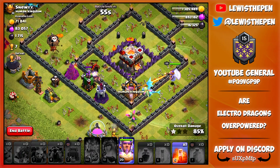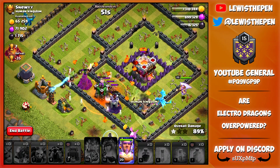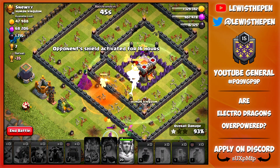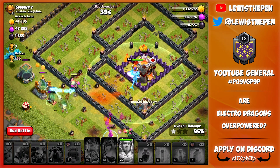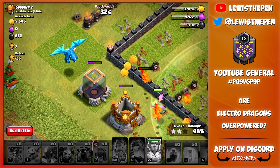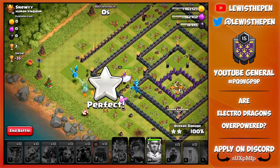We also have a poison spell — going to just randomly use it just in case. Let's pop the ground warden ability right now. Hopefully we don't get hit by any air mines. And it looks like we're going to be grabbing a three star! So after that fail in the beginning of the raid, somehow we managed to pull through and get a three star. The Electro Dragon doing the splash — so much damage from them.